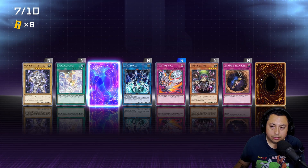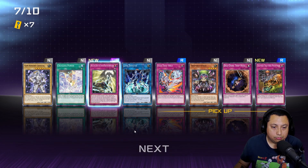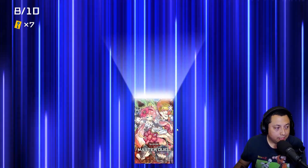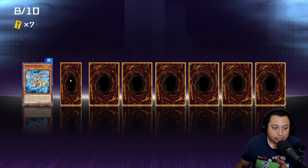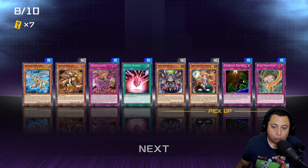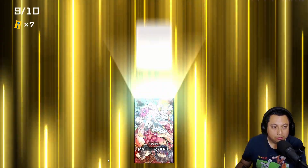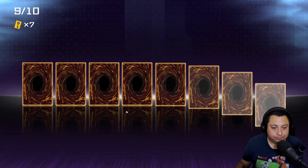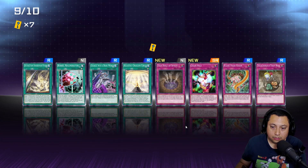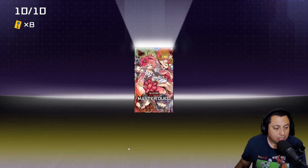Oh come on, dude, are you kidding me? Ninjutsu Art of Super Transformation — not what I needed again. Two ultra rares that kind of got spoiled because they weren't in the right position, but it's all good. I believe the last four are trap trick cards and the first are not. Chain Hole — didn't really need it, but it's all good.